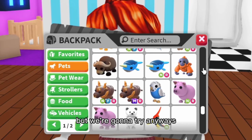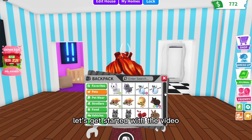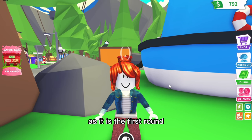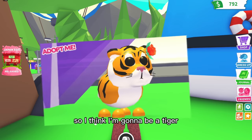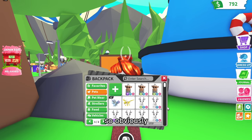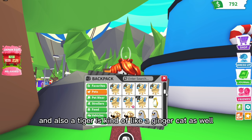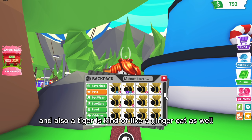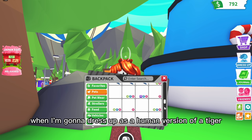With that all said and done, let's get started. For the first round, I want to start off nice and easy, so I'm going to be a tiger since that's the easiest pet to dress up as. I don't want to make it too easy though, because a tiger kind of looks like a ginger cat as well, especially when I dress up as a human version.